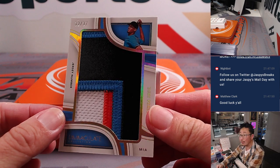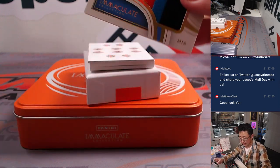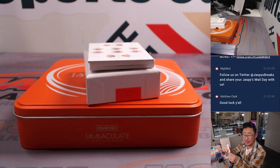Next one is Uri Perez — jersey number patch. Wow, nice. Good looking card. 32 out of 37. NL East, Jose.